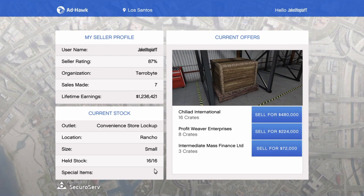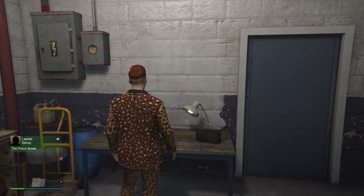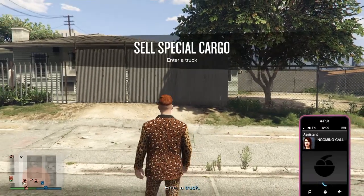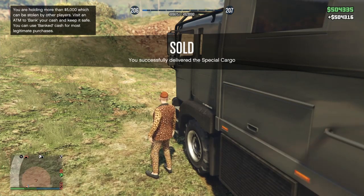After you fill it all up — sixteen crates — go ahead and sell that. Just do what it tells you and there it is — easy 500k right there.